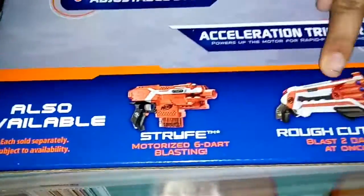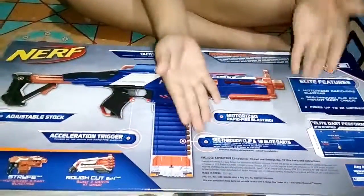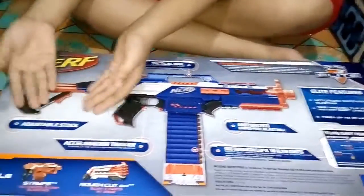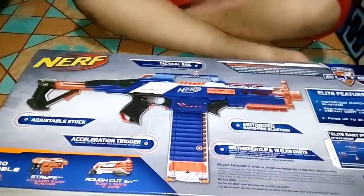As you can see, there's a stripe and a rough cut on the back. You can see here the tactical rails, the 18 dart clip, motorized blasting, and the acceleration trigger right here as you can see. And the adjustable stock that you can pull up.